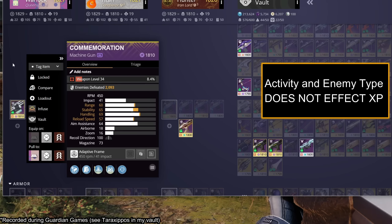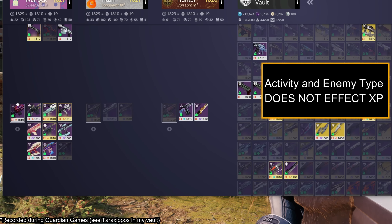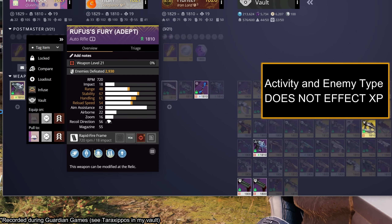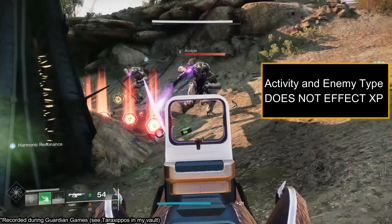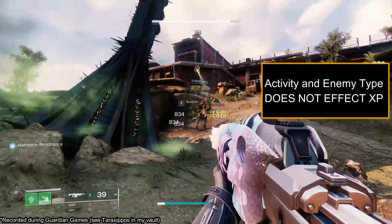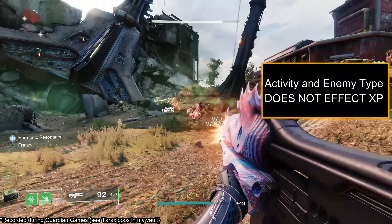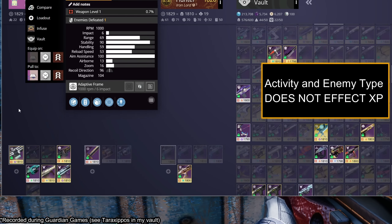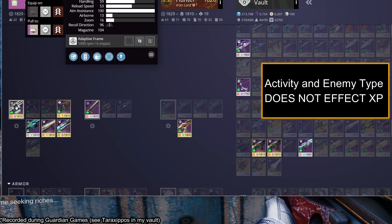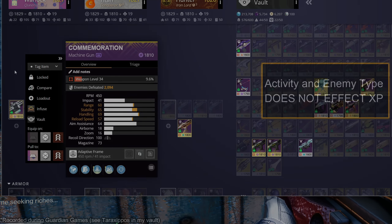Another misconception is that certain enemies give different XP, like Grasp of Avarice enemies giving less. This is untrue. Shown on screen, one kill on each ammo type reflects the previous level credit. The problem with relying on in-game values is that the weapon XP bar doesn't show partial percentage points — it just rounds the number. You have to check third-party tools like DIM to know the exact value.